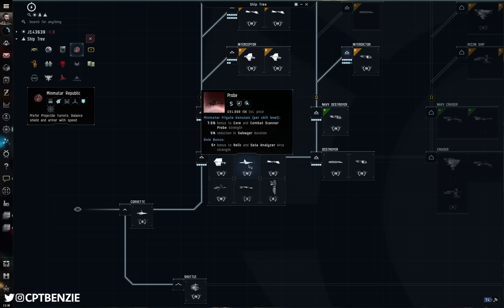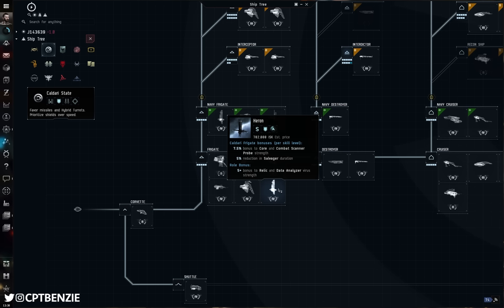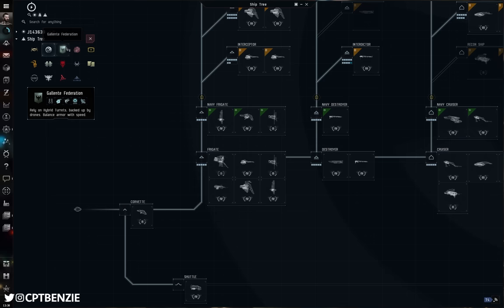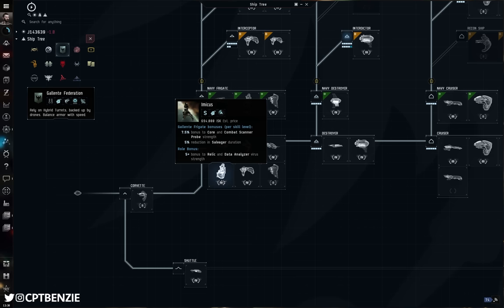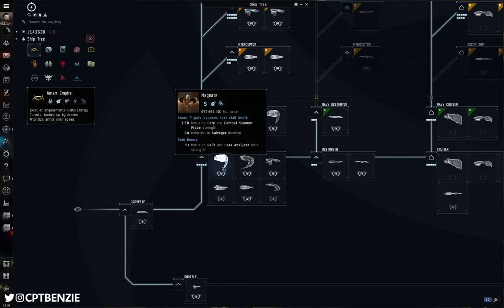Looking at the Heron, we see that same 7.5% bonus to Core and Combat Scanner Probe strength, 5% reduction in salvage duration, and the 5-point bonus to Relic and Data Analyzer Virus Strength. Same for the Imicus — the ugliest ship in EVE, or at least one of them — same stats, but from Gallente Frigate. And going into the Amarr Empire, the Magnate has the same bonuses from Amarr Frigate. Ultimately, all four of these are absolutely great starting points for going exploring.